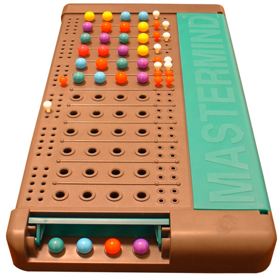The game is played using a decoding board, with a shield at one end covering a row of four large holes, and twelve additional rows containing four large holes next to a set of four small holes. Code pegs of six different colors with round heads will be placed in the large holes on the board, and key pegs — some colored black, some white — which are flat-headed and smaller than the code pegs, will be placed in the small holes on the board.